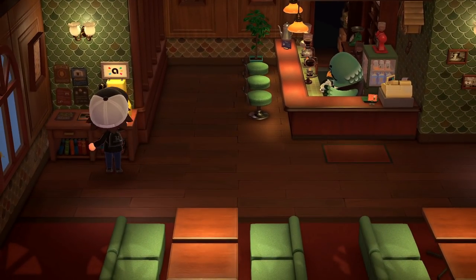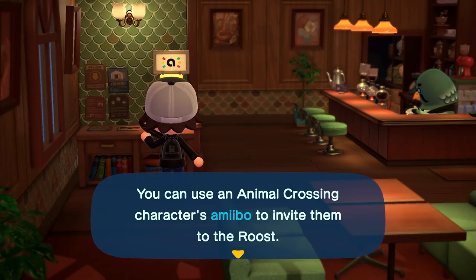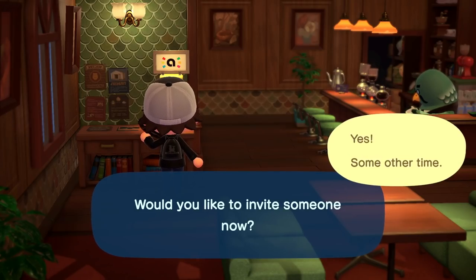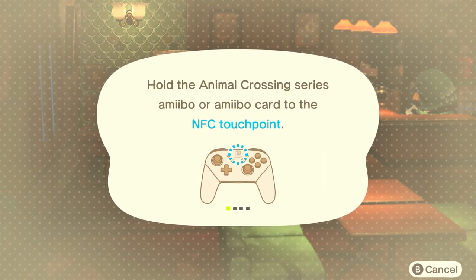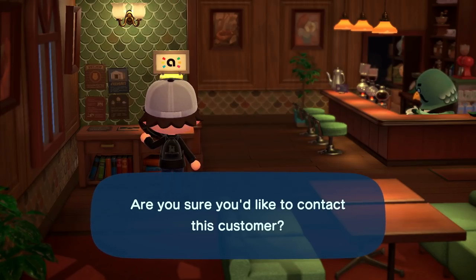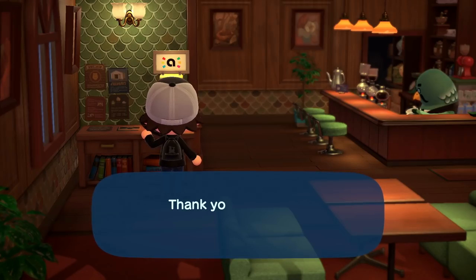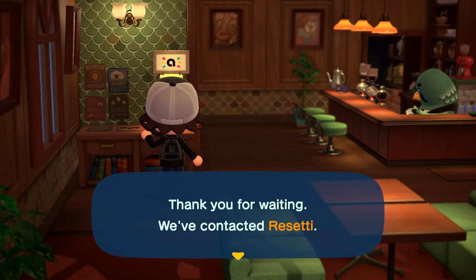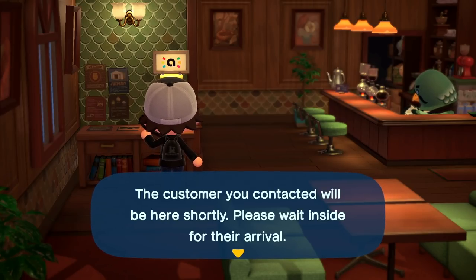I might have to grab the amiibo card so I can try this. The amiibo call center says you can use an Animal Crossing character's amiibo to invite them to The Roost. I'll go grab a card and invite somebody over. I have a card for Resetti — I don't know if he's even in this game. The amiibo is recognized, and the system confirms Resetti was contacted. Please wait inside for their arrival.